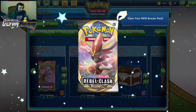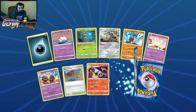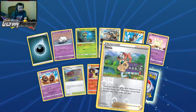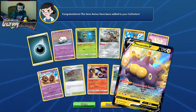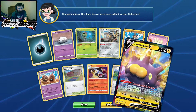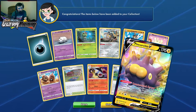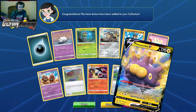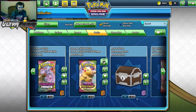Now a Rebel Clash pack, then our uncommon chests before Vivid Voltage. Sonia reverse holo — I have a full art of these. Pincurchin V — what's his ability? If it's in the active slot it's damaged: flip three coins, for each heads put three damage counters on the attacking Pokemon. I like that — you don't even have to put energies on him, just leave him out there.